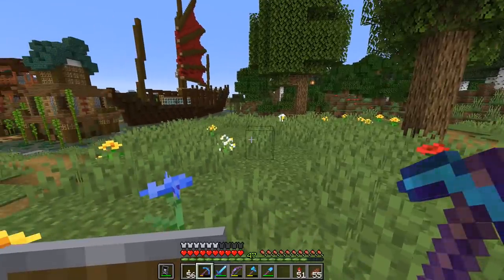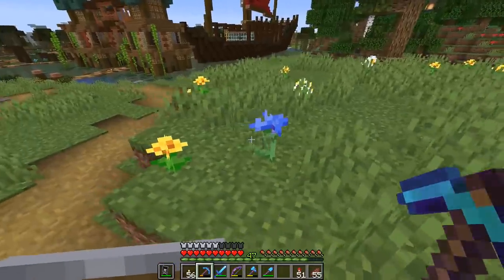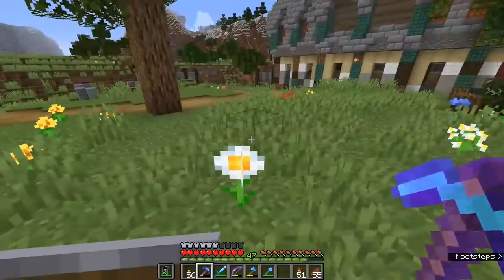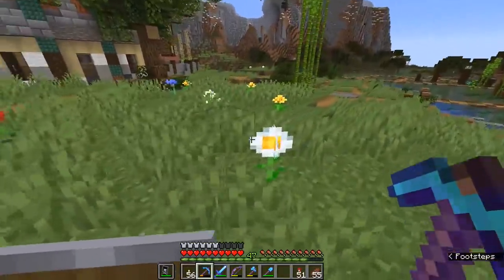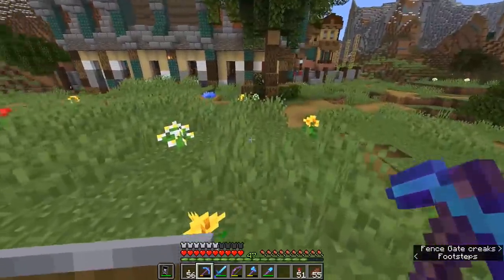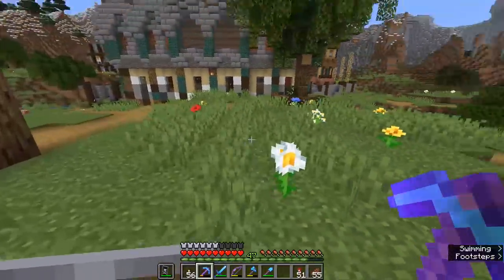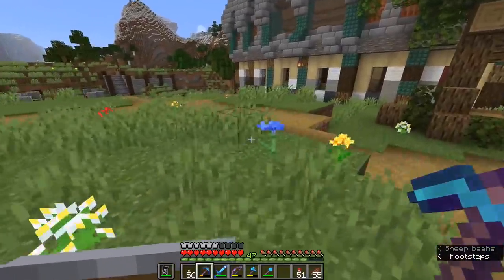I was thinking, what else makes me think of spring? And the answer is right here under our noses. Flowers are a really nice feature of the springtime — they start to come up everywhere, birds are singing in the trees, and the bees are out doing their thing. Flowers are also quite a useful resource in Minecraft. Not only do they provide a whole bunch of dyes to colour various things, but they're also quite pretty and useful as decoration.